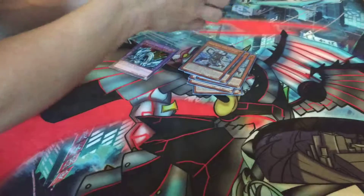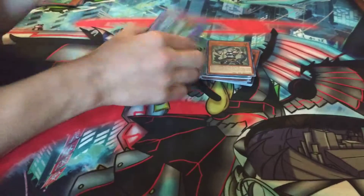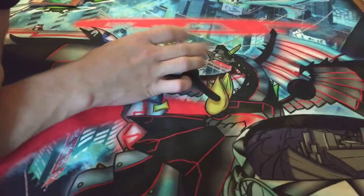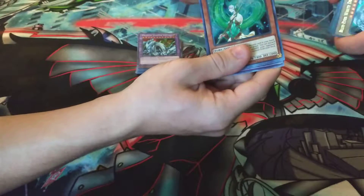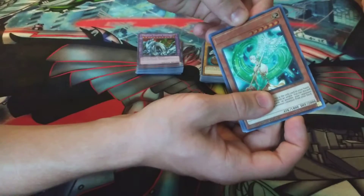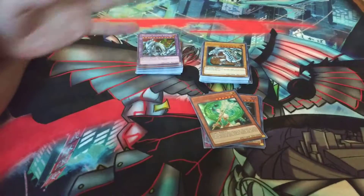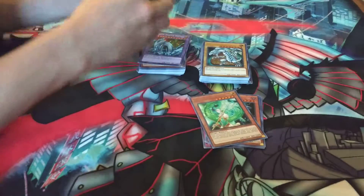That's it for these Legendary Collection box openings. It looks like the name was imprinted on the card — so it just shows the imprint of the name, there's no ink, so no name. That's gonna be it, guys. Be sure to like, subscribe, comment — all that YouTube stuff. Let me know what you liked about the Legendary Collection box opening, what pulls you liked, and yeah — that'll be it. I'm gonna see you guys next time. Peace!